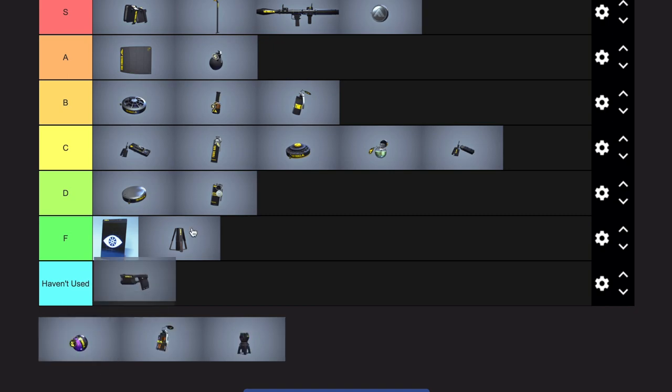Stun gun — easy S tier. The ability to not only stop a mesh shield from being used, stop a defib that's about to happen, and most importantly pull somebody off a cash out as they're stealing. The stun gun just has so much utility. It's kind of hard to figure out and get to a point where you can utilize it well, but stun gun goes crazy.